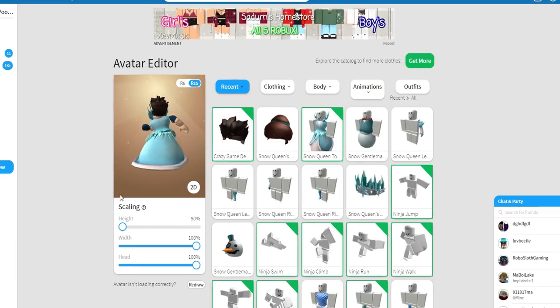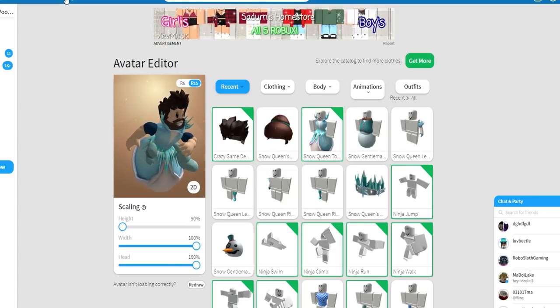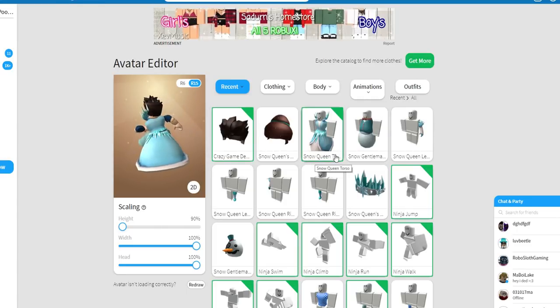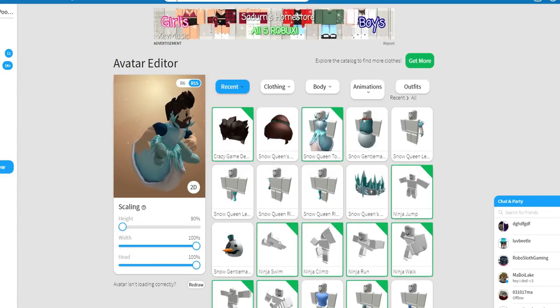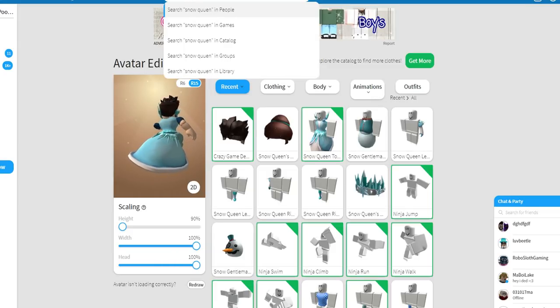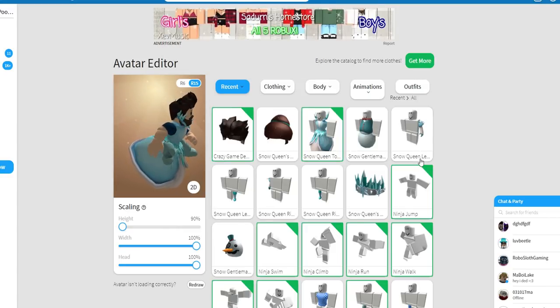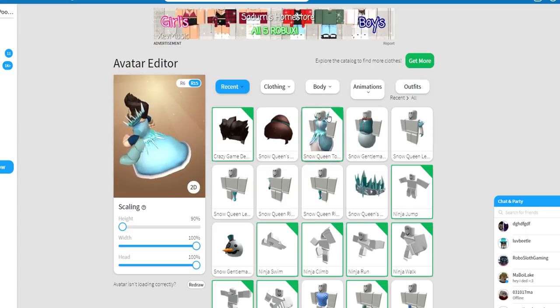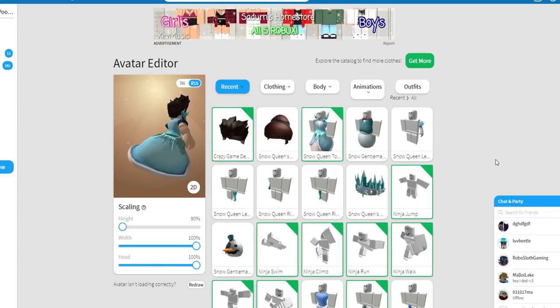Once we have R15 actually selected, what we then need to do is go into the catalog. We need to go to the catalog and find the Snow Queen torso — basically the Snow Queen package. If you just type 'Snow Queen' right here in the catalog — I've spelt it wrong, oh my god, great spelling there — but basically you will find it and you have to purchase this little package. I think it's only 400 Robux, so it's not that much. It is very worth it if you want to be like a super glitcher.